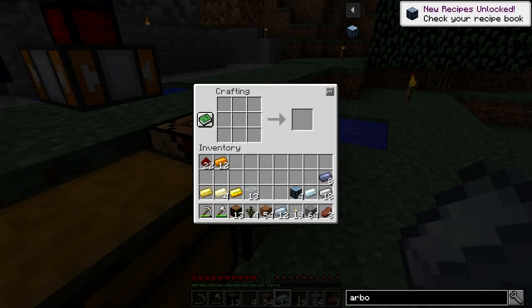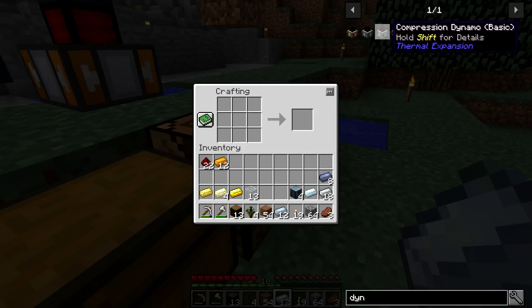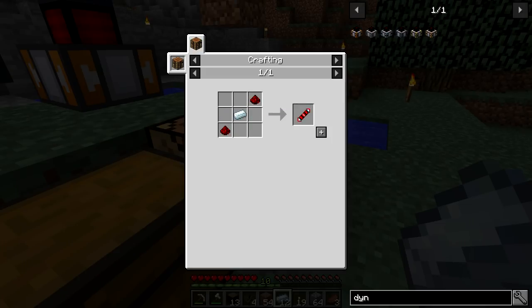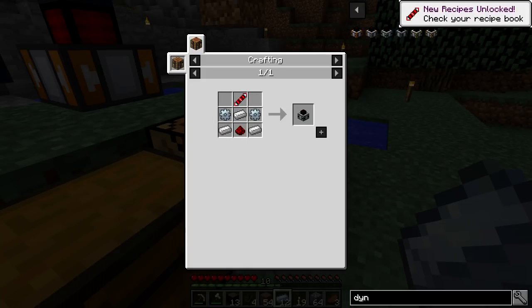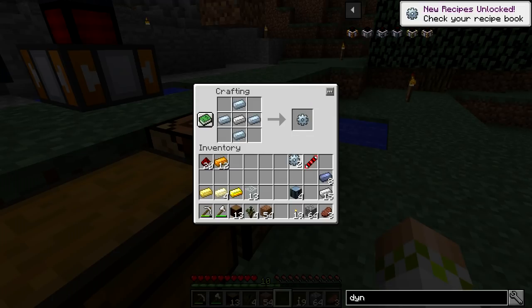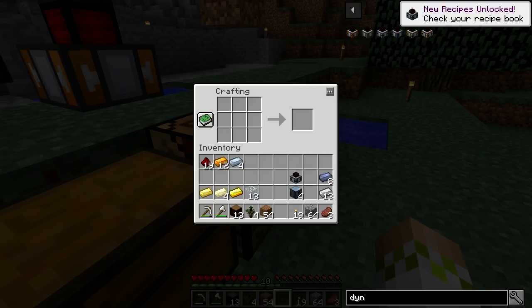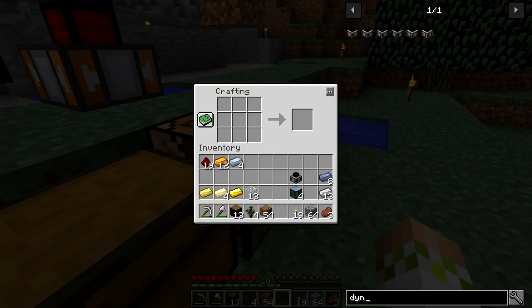The next thing we need to make is a dynamo — it should be the compression dynamo. So the compression dynamo... there's this new recipe unlock thing that keeps popping up. There's got to be some way to get rid of that — hit me up in the comments please, because that is actually a little bit annoying. New recipe unlock — whatever, we're not going to get into that.